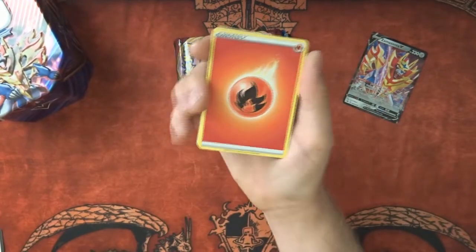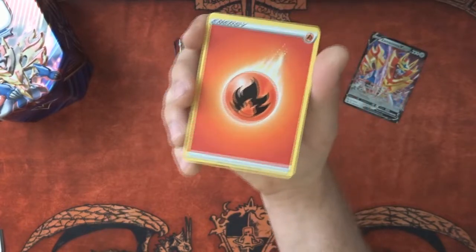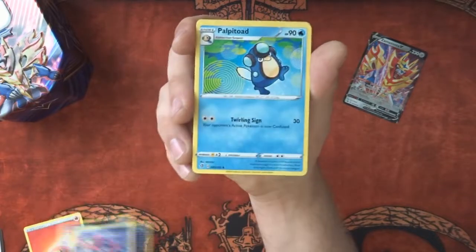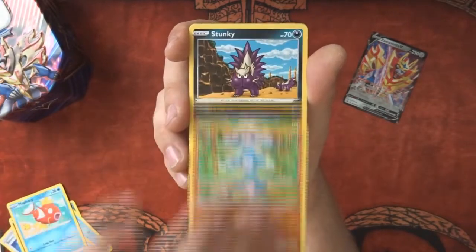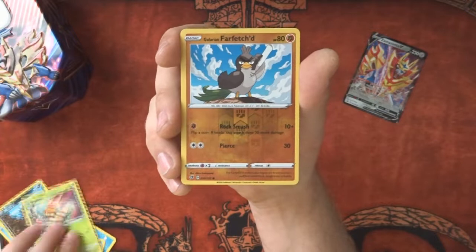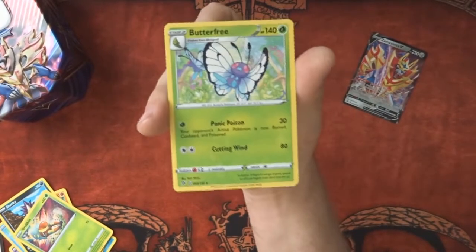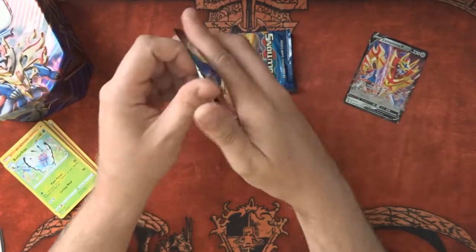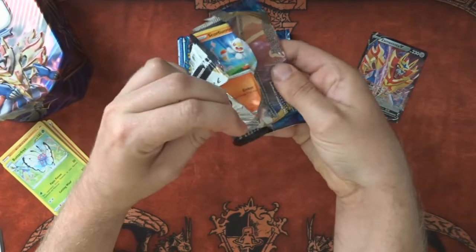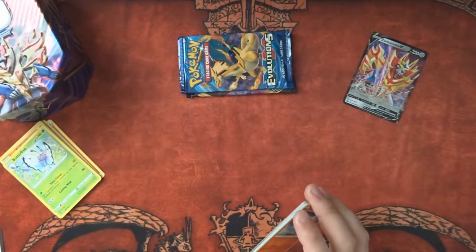I would like to keep some codes for myself because I do play the game online, so you can have that one. Maybe I'll have the Sword and Shield one as that's an older set. Anyway: Fire Energy, Morgrem, Palafoxt, Scoop Up Net, Wobbuffet, Houndoom, Magic, Meditite, Stunky, Grubbin, reverse Galarian Farfetch'd, and a Butterfree regular rare. For the Win TCG did a video with a Butterfree deck — it's quite good and fun.